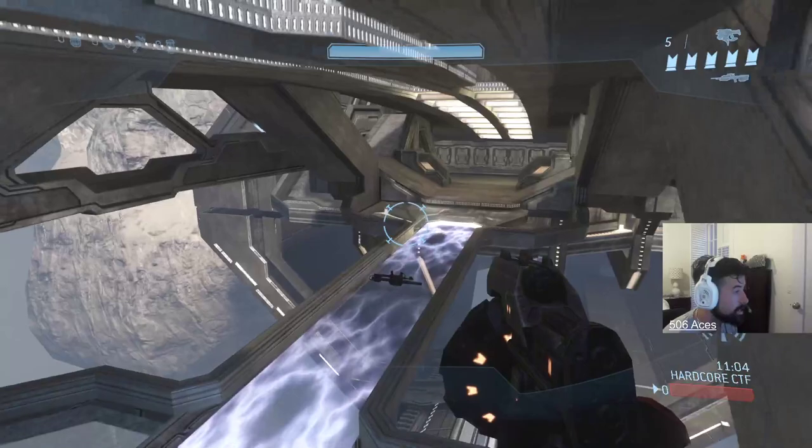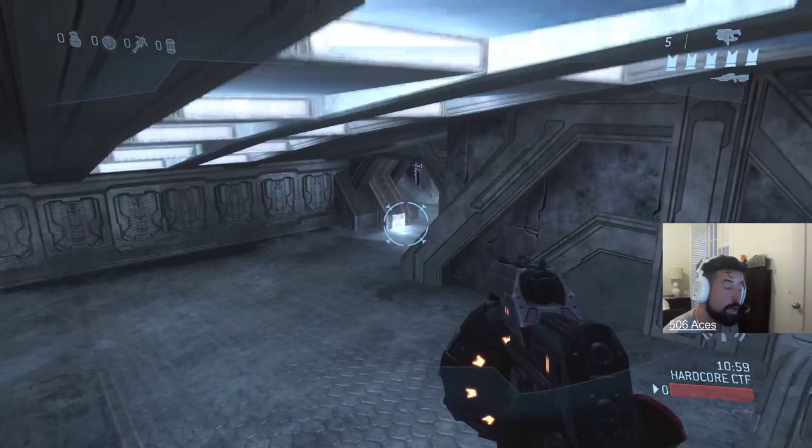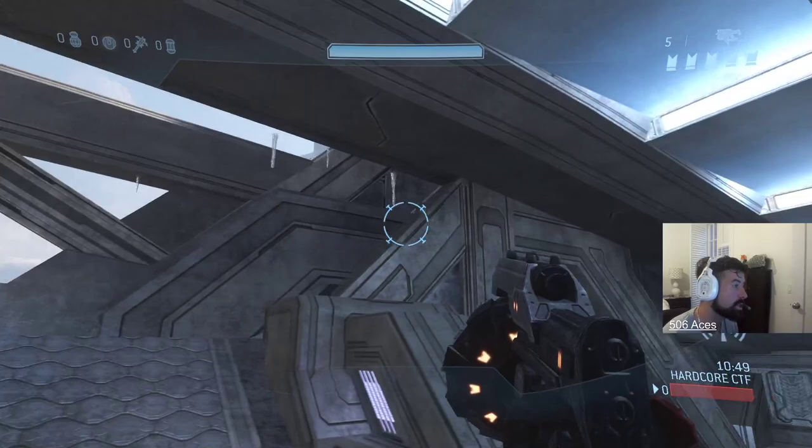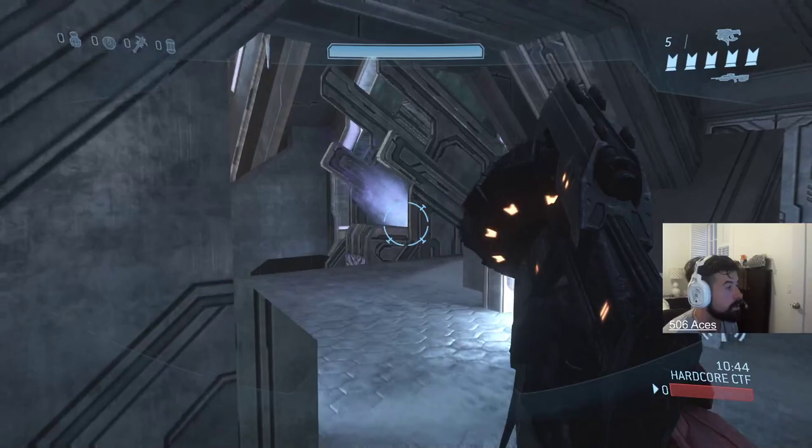If you get Rockets, usually you want to play them right down here. If they come down the ramp you can play them at the Flag Doors. Rockets are best used not at top center — they're used down here on these small angled parts of the map where you can shoot right behind and hit splash damage on the wall and kill them.